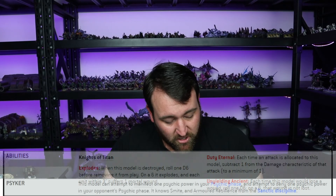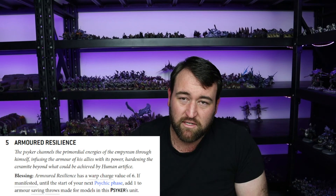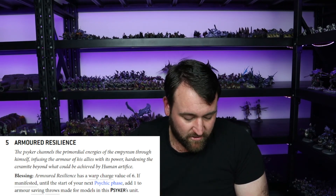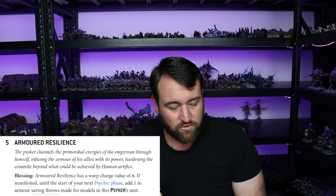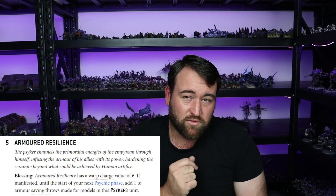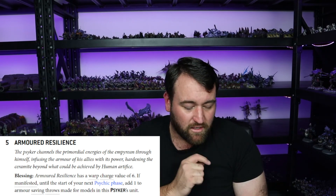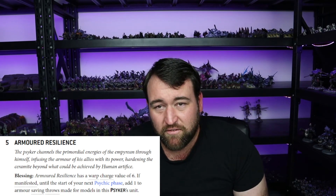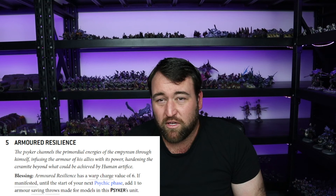He's also a psyker. He comes with Smite and Armoured Resilience as standard. Armoured Resilience is a psychic power which gives you +1 to your save — most other dreadnoughts in other armies aren't psykers, but these dreadnoughts are. The one they come with is Armoured Resilience, which boosts your armour save to a 2+ save on the venerable dreadnought. A lot of anti-tank out there is AP -3 or AP -4, and this gives you a 5+ or 6+ save against those things. You won't pass it every time, but there are occasions where you'll stop some damage coming in.